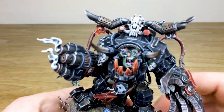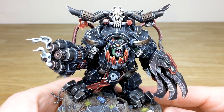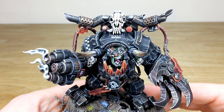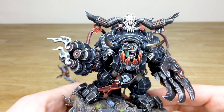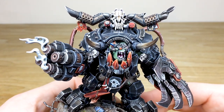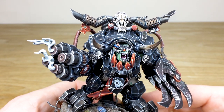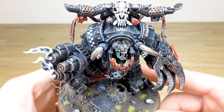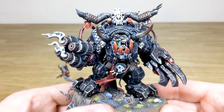Moving around to the facial features — you've got all the intricate little details of the face: the highlighting on that, the teeth, the tongue, the eyes, the bionic eye, and the cables going into the back of his armor, even with chevrons on those. The little stitches all around the neck — you can see all the subtle pink highlighting just around those stitches, where he's still raw from having his head sewn back on. The little lights inside the jaw have also been picked out and painted.